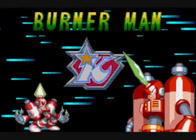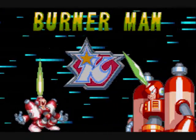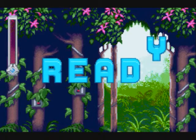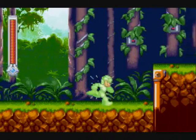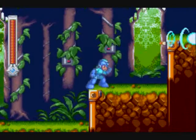Burner Man, of course being fire-aligned and looking like a bad Zero rip-off with a pair of gasoline tanks strapped to him, is of course weak to ice. So the logic is that we should go and take him out with the ice weapon now that we've got it.